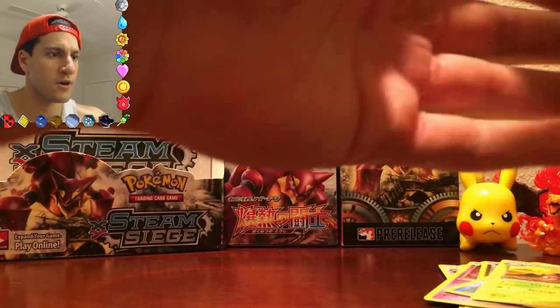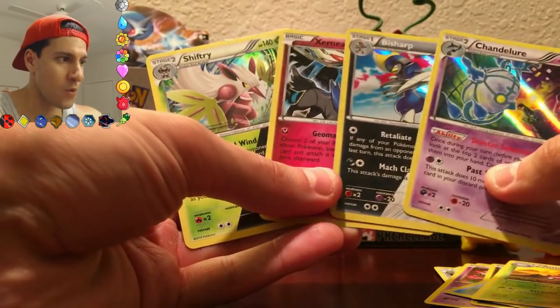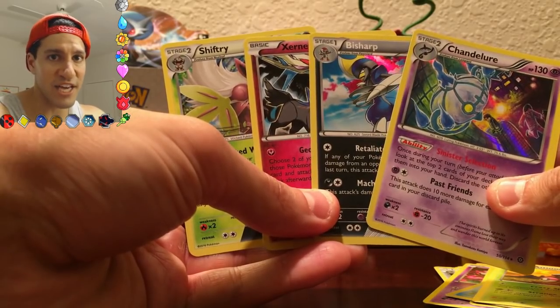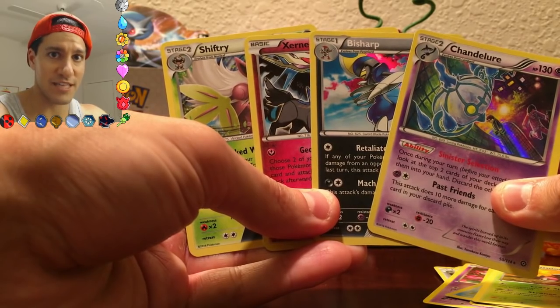But that is okay. Here are the pulls for this part — part three is gonna be epic, so get ready for that. We got the Xerneas, the Shiftry, the Bisharp, and the Chandelure. I hope you enjoyed this opening. Please leave a like, share this video. My name is Leinhardt — stay awesome, stay positive, and as always I'll see y'all in my next video.